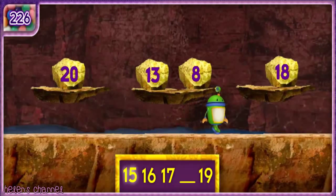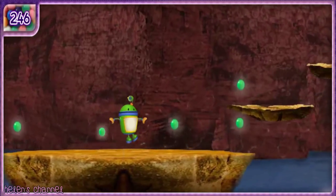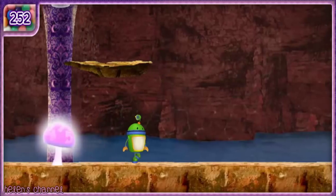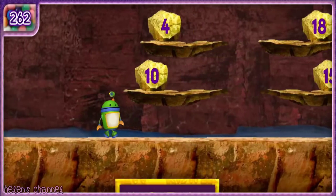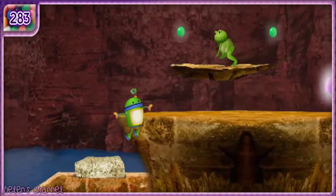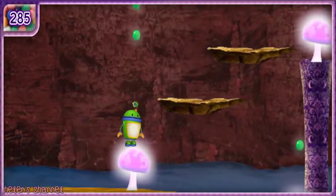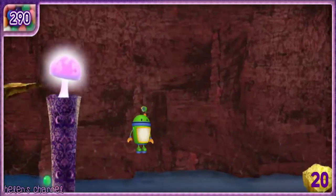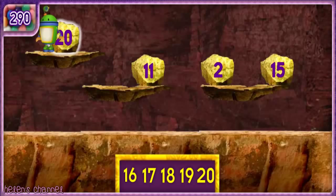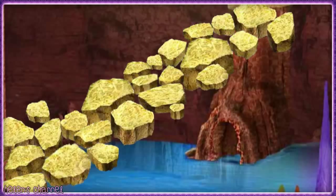Let's count the numbers in order: fifteen, eighteen. Sizzling circuits! We found — count with me: eleven, fifteen. Great gizmos, you got it! Let's find more rocks for the bridge. We just need one more rock. Count with me: twenty. Great counting, Umi friend. That's it — we found all the missing rock pieces and fixed the bridge. We got the diamond key! We only need one more key to free the king.